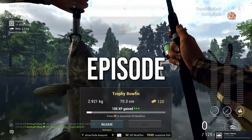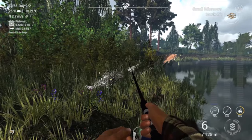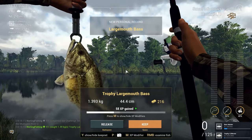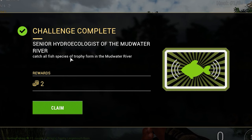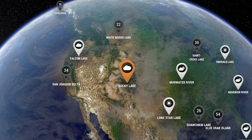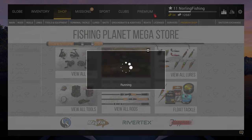Hello everyone and welcome back to another episode of my Fishing Planet series — the series where we catch every single possible fish while I share my locations, tips and tricks. In the previous episode we managed to finish off Mud Water River. In this episode we are moving on to Rocky Lake.